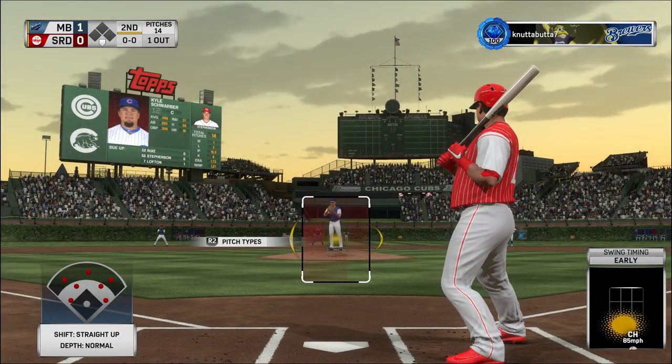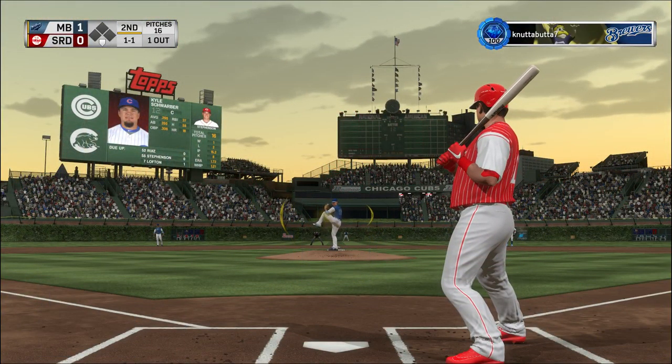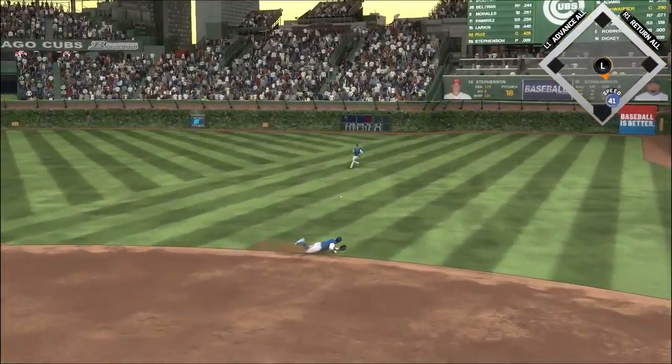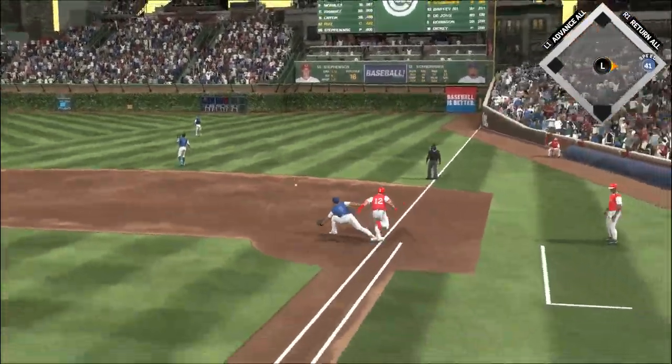Stepping up to the plate, Kyle Schwirbel — ball, one and one. Hit hard on the ground to the right — a diving try, but it's through into the outfield.